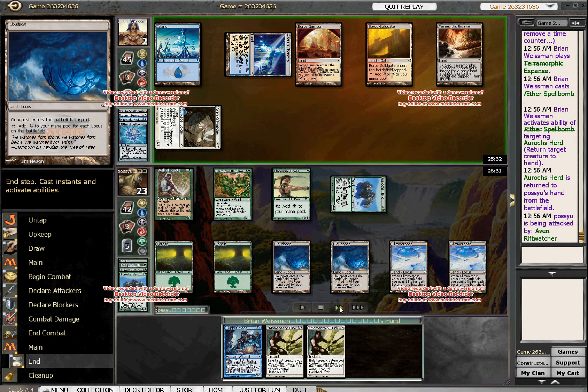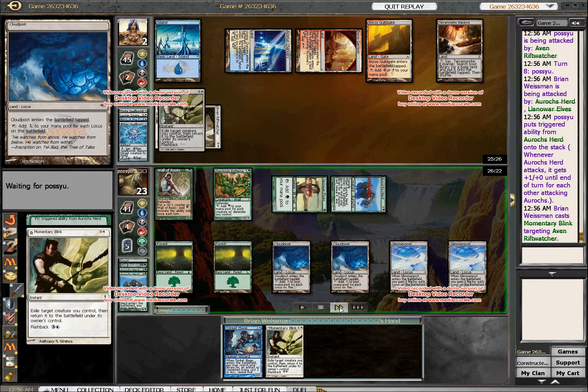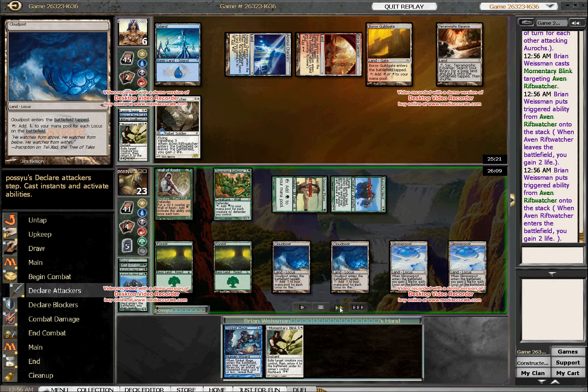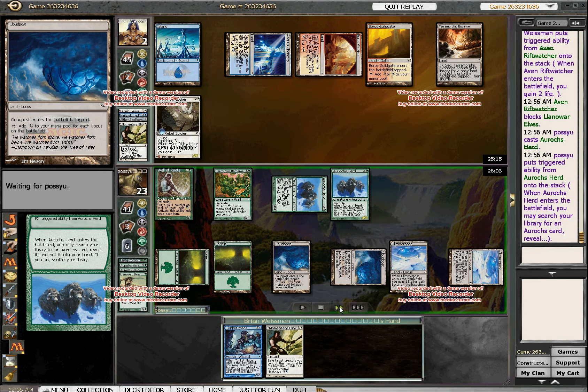So I attack here. He sends in both, happily, which allows me to blink — I gain four back and block his Elf, take another four. He recasts his Herd and does nothing.